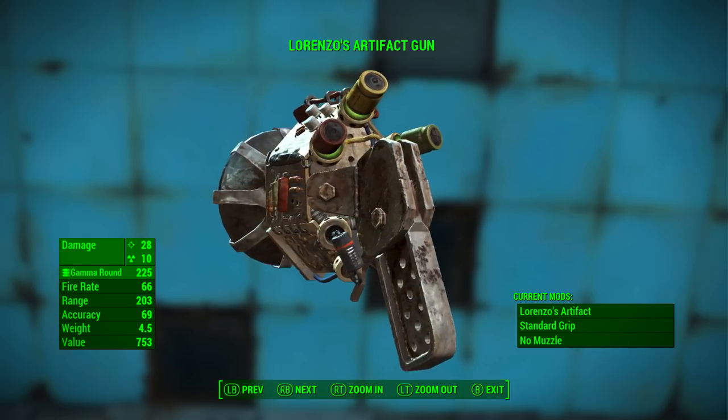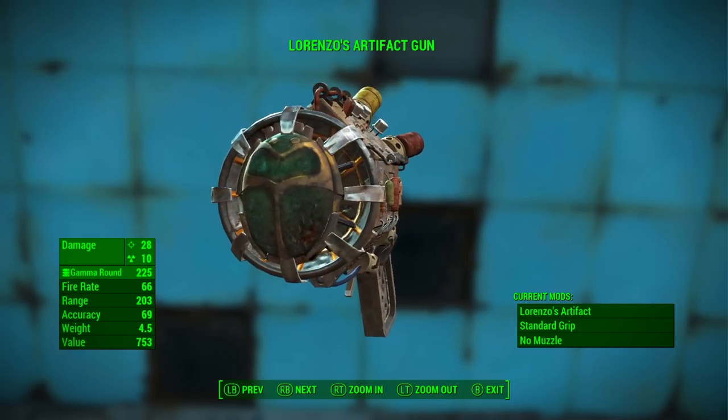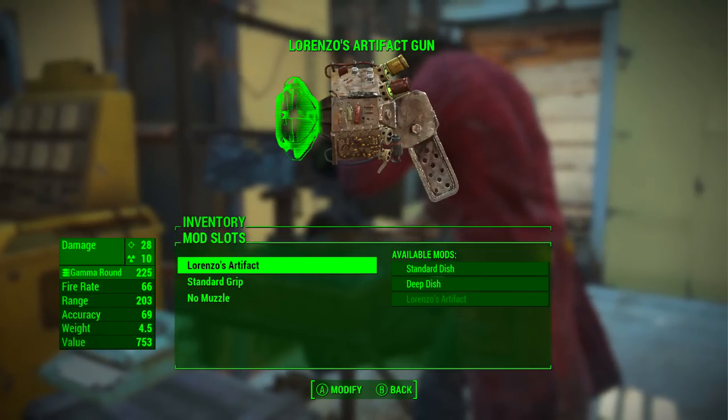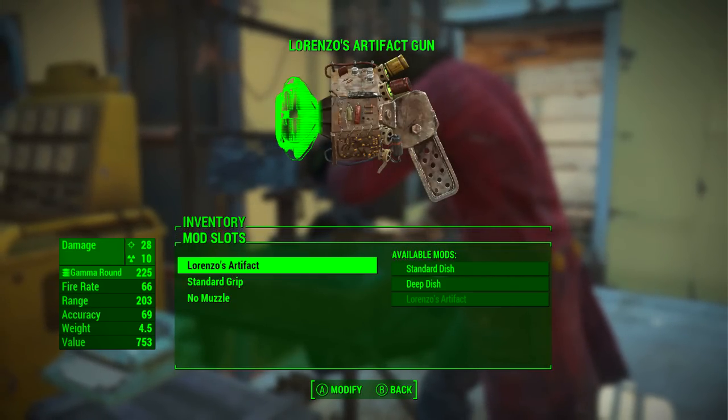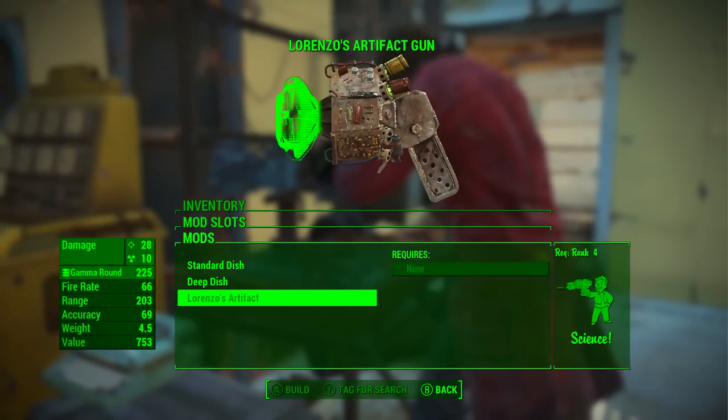Although there are no shown special legendary effects on Lorenzo's Artifact Gun, don't worry — this thing packs one hell of a punch. Before we add any modifications, I just want to clarify that Lorenzo's Artifact is actually a modification — a unique modification for the Gamma Gun.